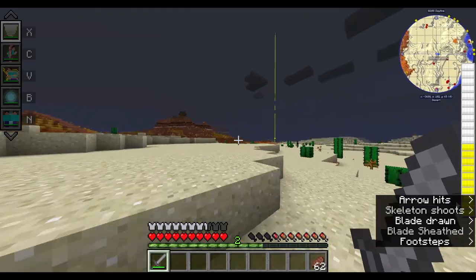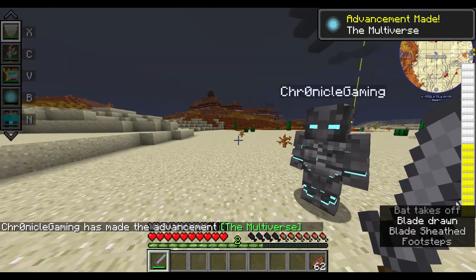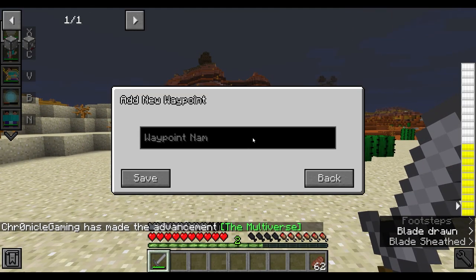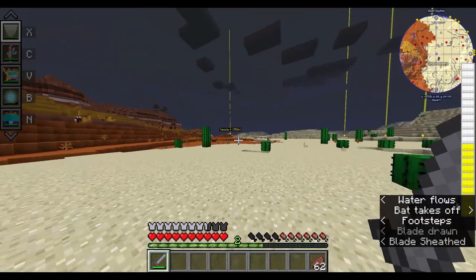The next thing you can do is press B to get the multiverse dimension breach. Shift-B lets you add a waypoint — I'll just write 'Waypoint One' and save it. Now if I go all the way over there I can demonstrate the portal teleportation.